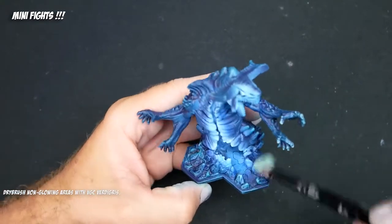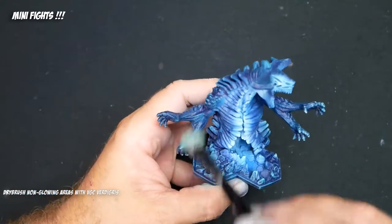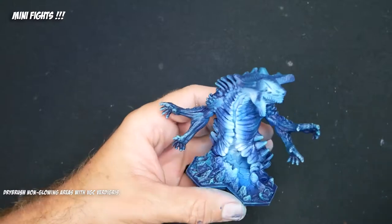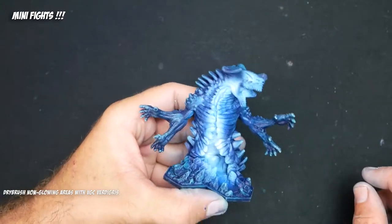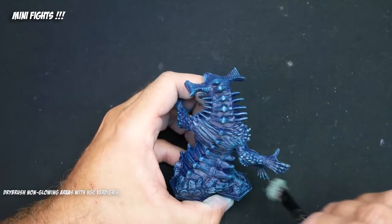We're going to do it again with a lighter color dry brush and a little less paint on the brush. This is Vallejo Game Color Verdigris, which is just kind of a light greenish blue, almost white practically. You can see how light it is.